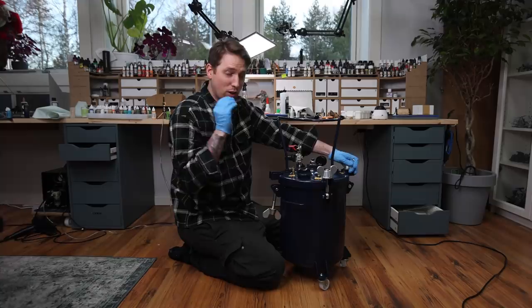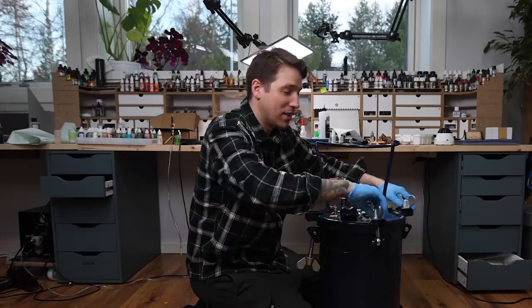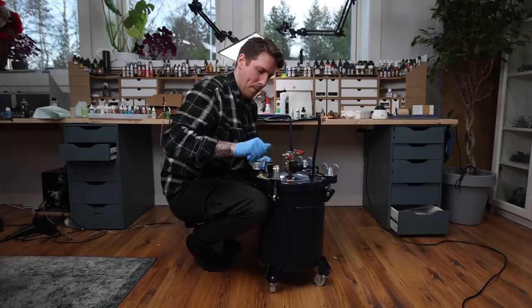Time to do some pressure potting. With the pressure pot we can make all the bubbles in the resin so tiny that they're not visible to the human eye. Obviously there aren't a lot of bubbles, but since we put the mini down and stirred with the ink we got some, so with this it's gonna be gone.